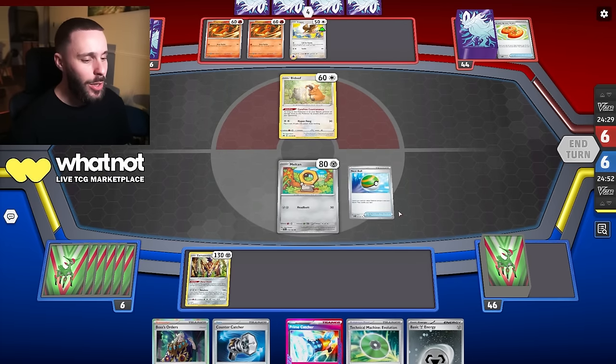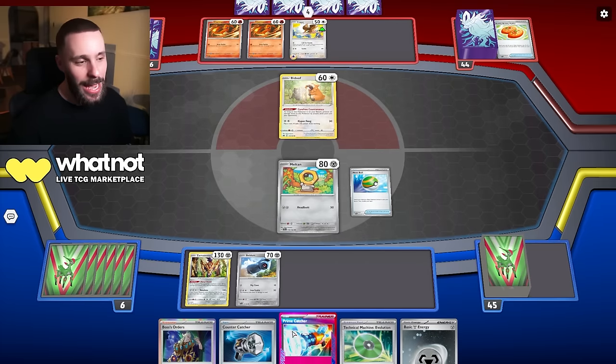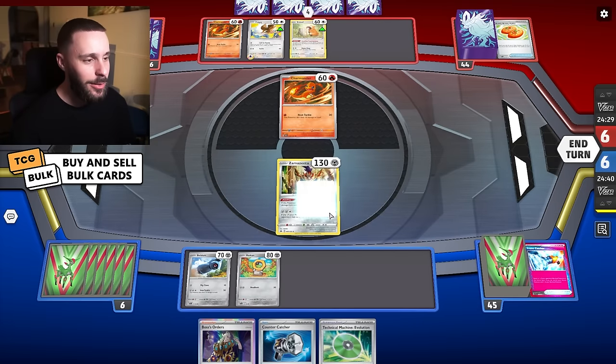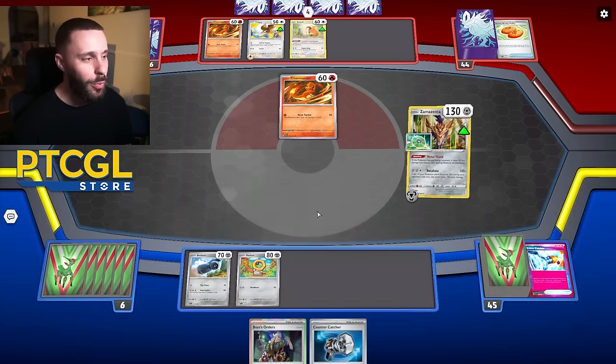I'll take Zamazenta. I think what I want to do here is actually get a Beldum down, and then Prime Capture — it feels like a waste of a Prime to capture if you think about it. But it will allow me to pull off the TM Evolution without losing the Melmetal. I think that's perfectly fine. Also, Charizard is not a good matchup, let's be real. But we'll just take what we're given.